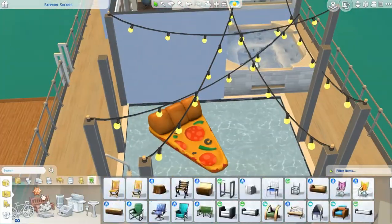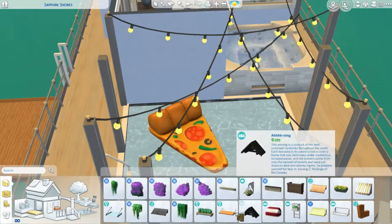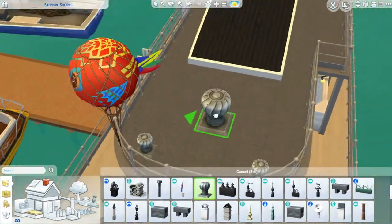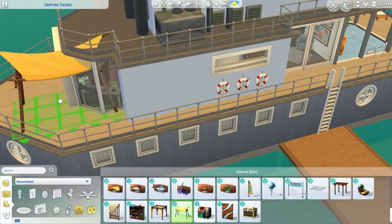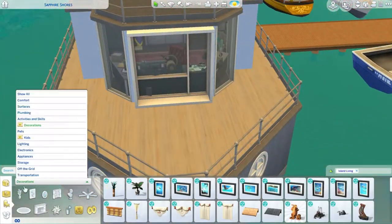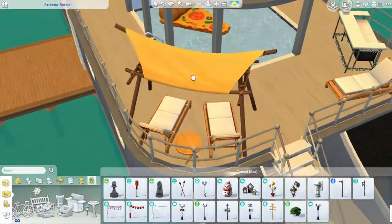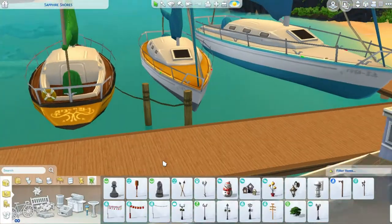I had a lot of trouble finding something to place on those walls. In the end I decided on these blinds from Jungle Adventures — I think those are fine, they're not the best option but we didn't really have anything else, and I didn't want to leave that wall completely blank. I'm placing a little canopy cover and some chairs at the front, trying not to cover up the captain's cabin so the captain can obviously see when they are navigating.